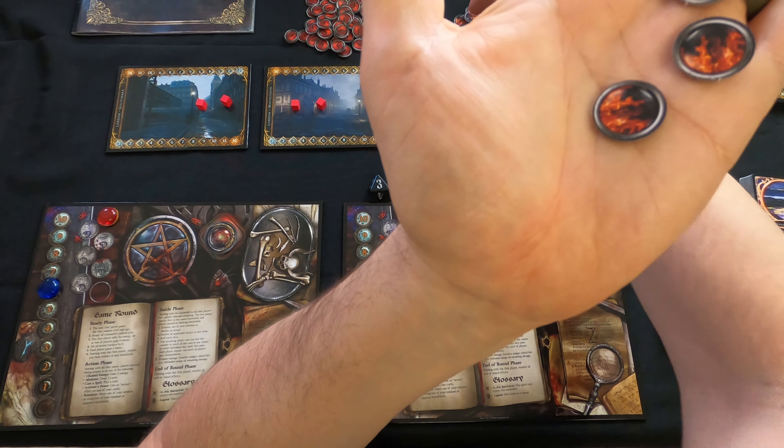The components on the table are gonna be player boards for each player, which are pretty sick looking, and three battlefields in the center. Typically you'll have a player on one side and the other player on the other side. We have a bunch of tokens here that are our damage tokens and omen tokens - one side is omen and the other side is damage.